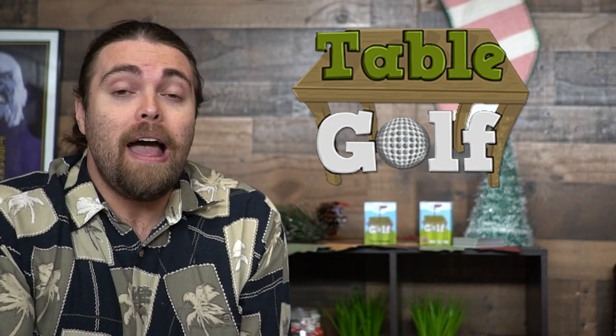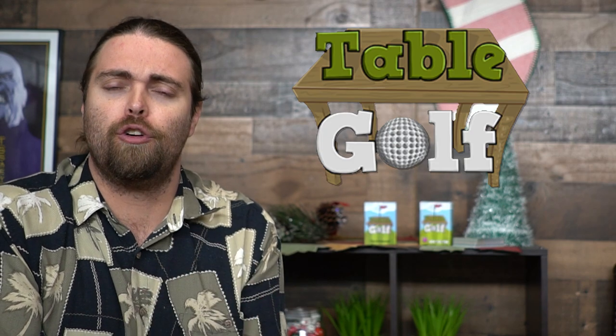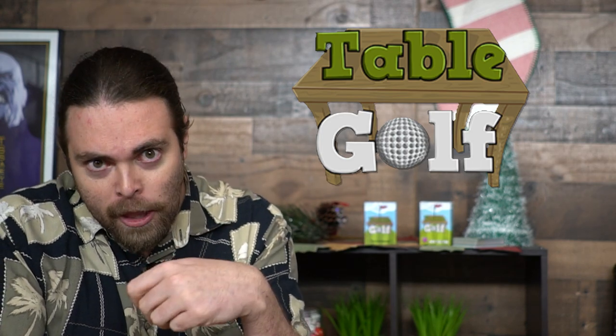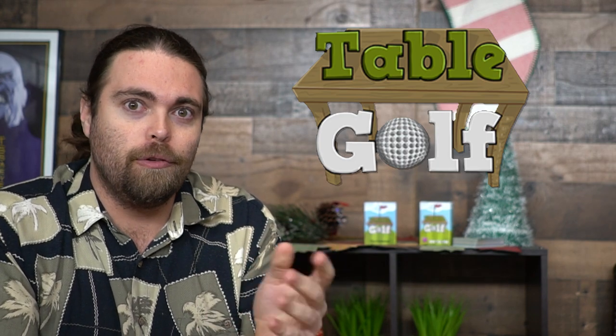In Table Golf you're going to get a golf ball, a tee, a hole, hazards, and weather cards. You and up to five other players will place different terrain cards onto the tabletop, and you'll be trying to flick or slide your golf ball across the table, avoiding terrain. If you land on terrain you'll have to flick in different weird ways to get your ball into the hole.